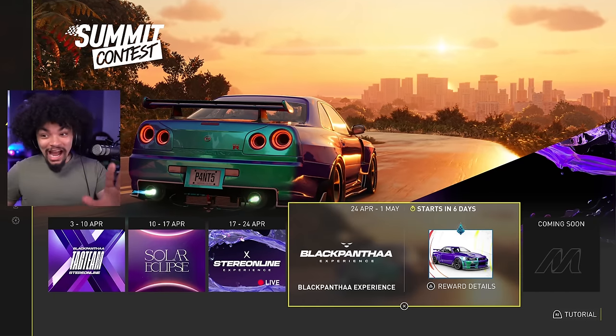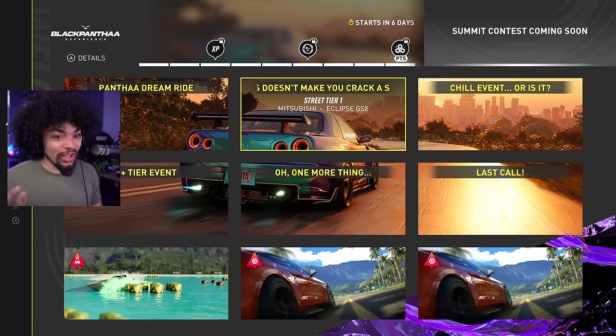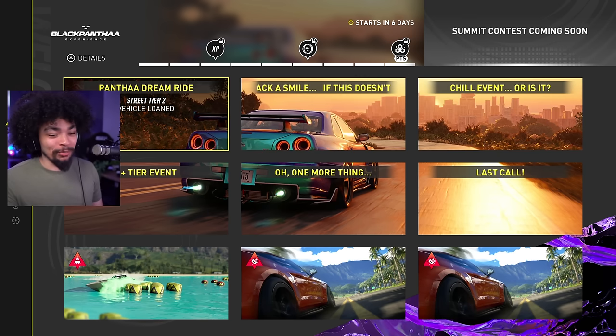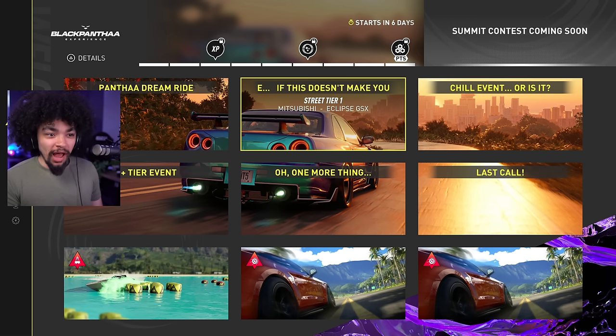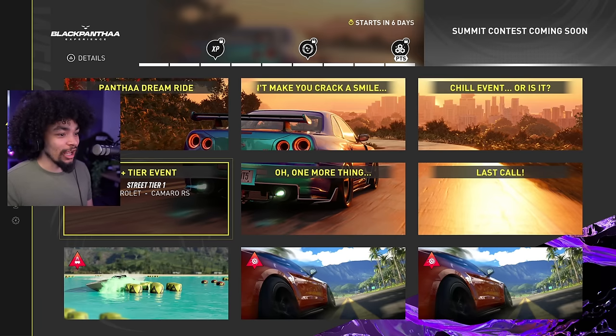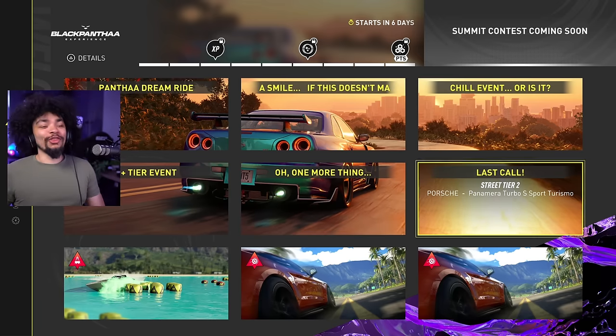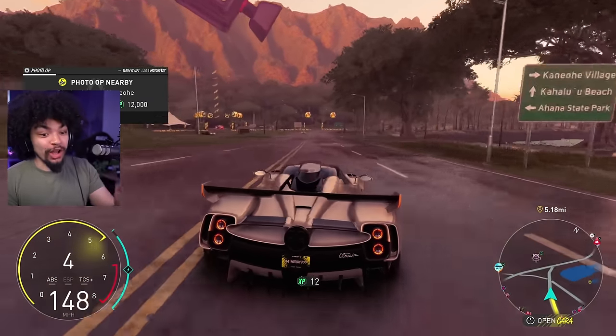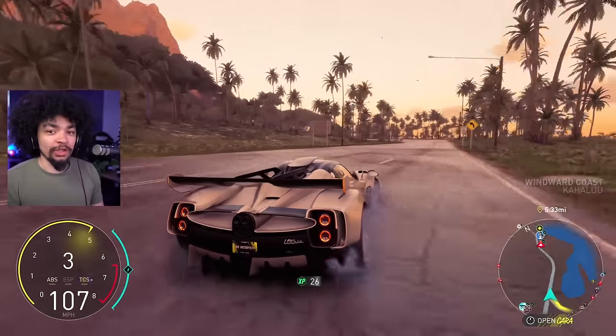Getting close to the summit - we can now officially see the event names. It opens in six days. We've got Black Panther's Dream Ride with an Eclipse, a chill street tier USA S-plus event with a Camaro SS, a Japanese event, a Last Call Porsche Panamera S Sport Turismo - my daily, my baby - and the Skyline. First event gets my Skyline, top 10,000 get access. Let me know in the comments which car you're taking home - the customization is very good on both!